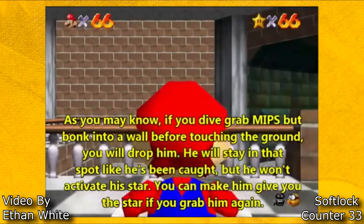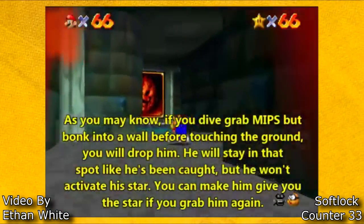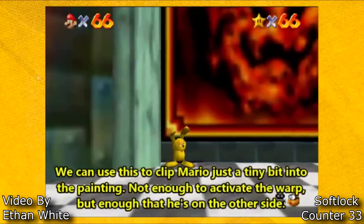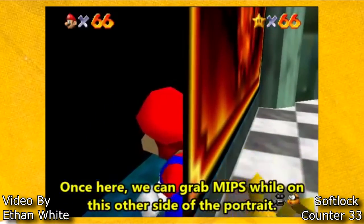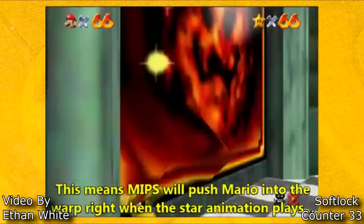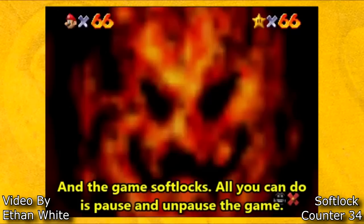As you may know, if you dive grab MIPS or bonk into a wall before touching the ground, you will drop him. He will stay in that spot like he's been caught, but he won't activate a star. You can make him give you the star if you grab him again. We can use this to clip Mario a tiny bit into the painting, not enough to activate the warp, but enough that he's on the other side. Once here we can grab MIPS while on this other side of the portrait. After the text box, Mario drops MIPS and his hitbox pushes Mario back. This means MIPS will push Mario into the warp right when the star animation plays, and the game softlocks. All you can do is pause and unpause the game.